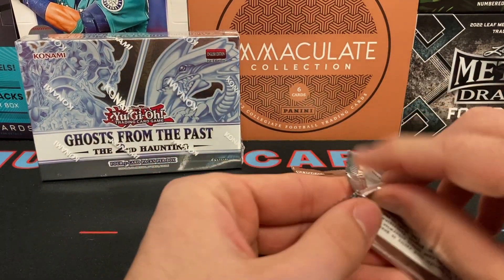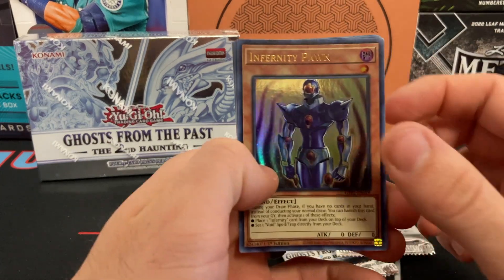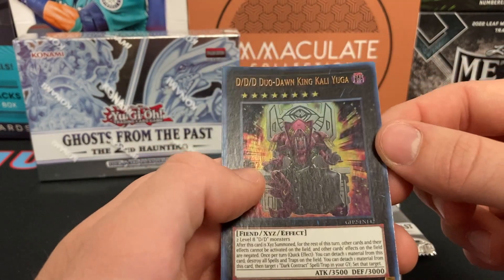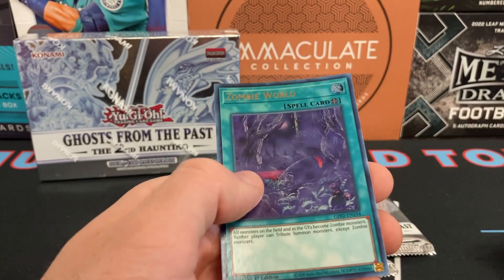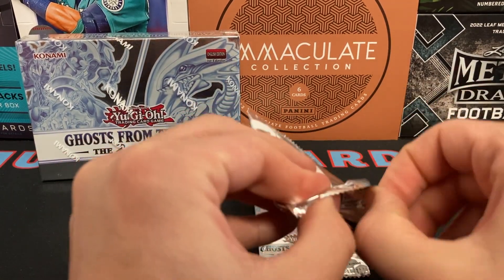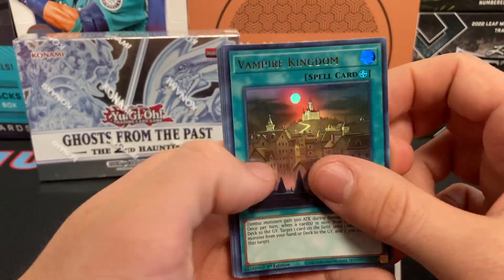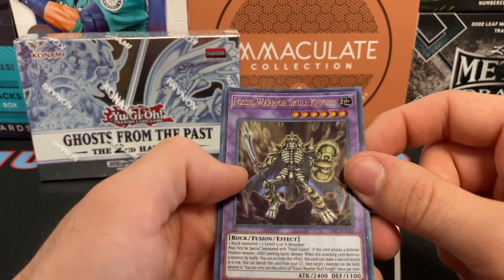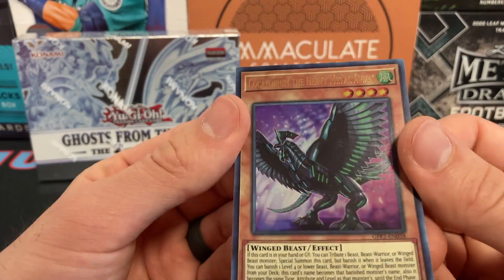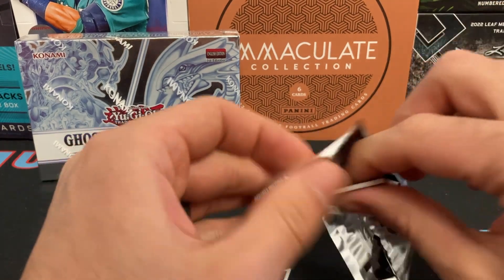We're gonna get there. Infernity Pawn, Samsara Dragon, Time Thief Temper Wall. DDD Duo Dawn King Tali Yuga — long name — Zombie World. Vampire Kingdom, Advanced Ritual Arts — that's a nice one — Fossil Warrior Skull Knight, DDD Necroslime, Cockatorium, The Heaven Metal Avian. Some of these names are just damn long.